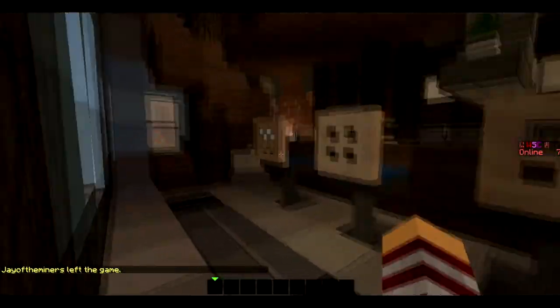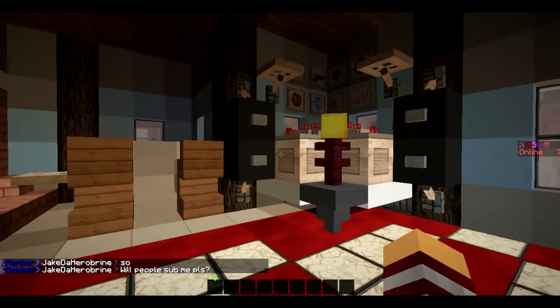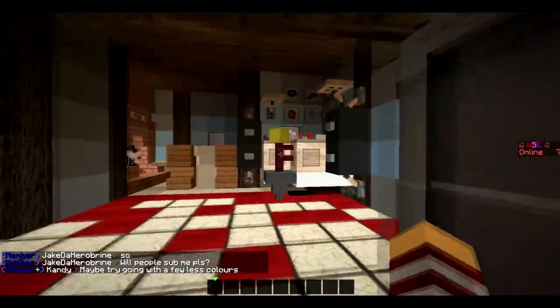The guest house is pretty nice. Here's the main entrance — it's got a small little kitchen right here with the toaster, a little sitting area to keep warm, and some drawers. This is just some random DJ place because we didn't really know what to put in here.